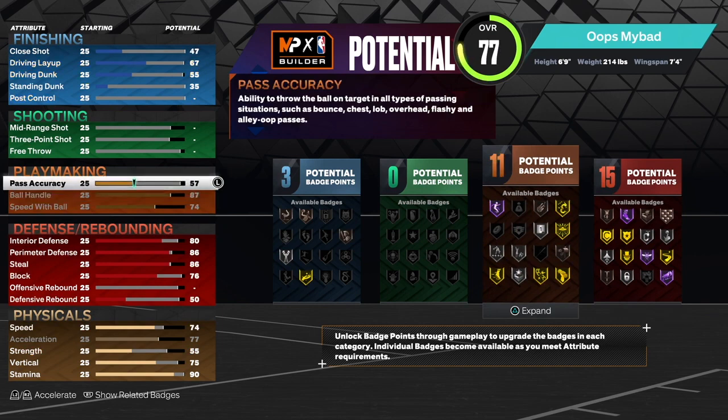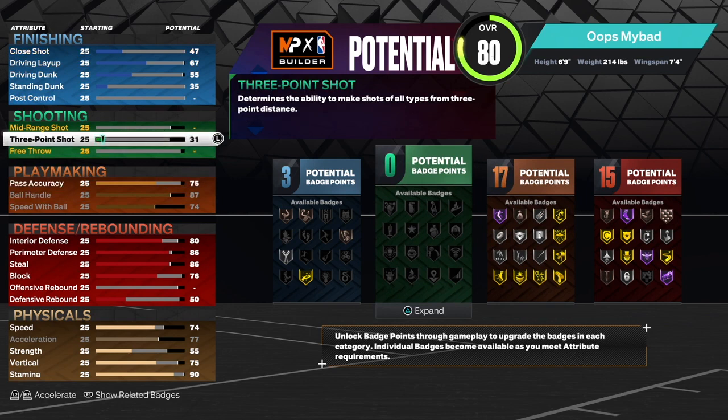For playmaking, I went with an 87 ball handle, max speed with ball, and a 75 pass accuracy. Ideally I'd like a higher pass accuracy, but 75 gets the job done.